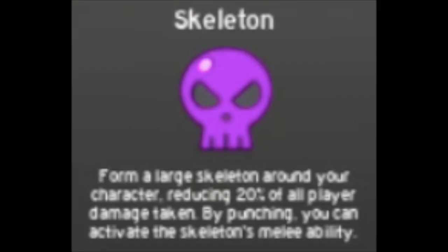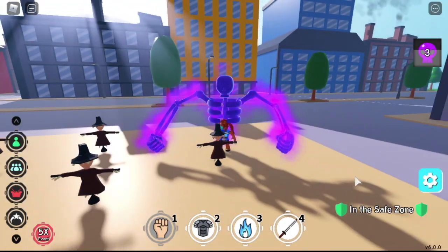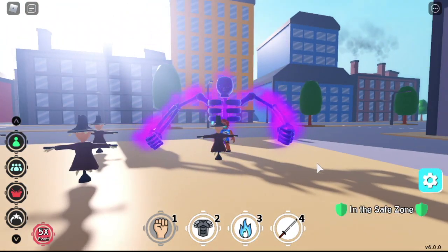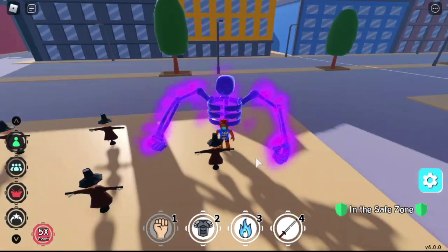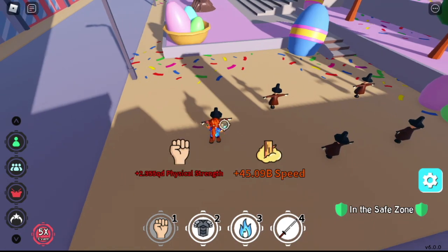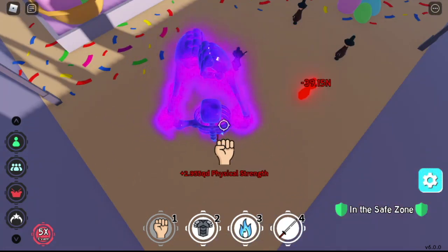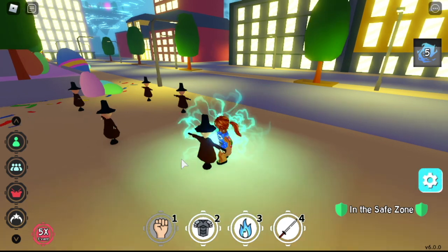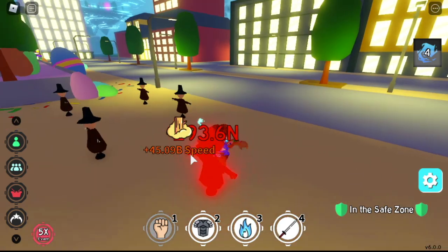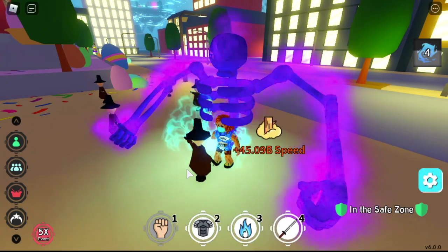Let's try if there are benefits to unlocking it. First off, the skeleton — it reduces 20% of all player damages. You can also activate the skeleton's melee ability. This is kind of weird because skeleton is under chakra, but you can unlock a punching ability — it should be under strength. The punching ability of skeleton is only 39N, but if I punch on my own with no transformations, the damage is 100N. So with this transformation, it will punch on its own but a weaker version. Since this is a chakra-type transformation, let's try if skill damage will increase. Without the transformation, the damage is 293N — and with the transformation, it's the same.